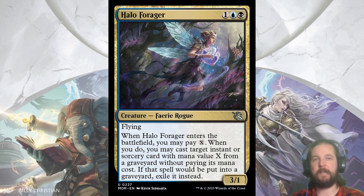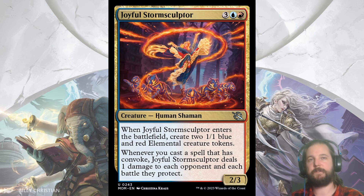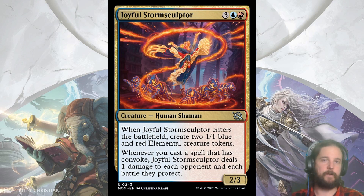Halo Forger is a 3/1 flyer for 3 that when it enters the battlefield you pay X to cast a target instant or sorcery from a graveyard — including your opponent's — without paying its mana cost. The Dimir archetype is graveyard spells and many of its cards mill yourself as well as your opponent, so you should have plenty of spells to choose from. Of all the multicolored signpost commons I think Halo Forger is the most powerful. Joyful Stormsculptor is a 2/3 for 5 but it creates two 1/1 tokens when it enters the battlefield, and whenever you cast a spell that has Convoke it deals 1 damage to each opponent and each battle they protect. The Izzet archetype is Convoke Spells so this card fits right in.